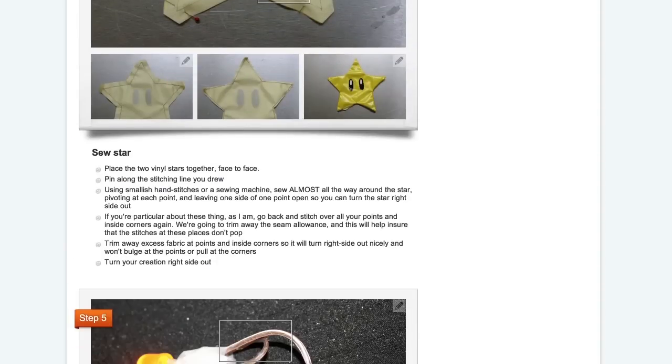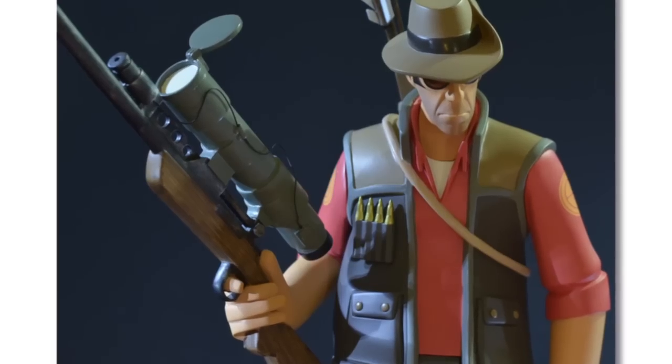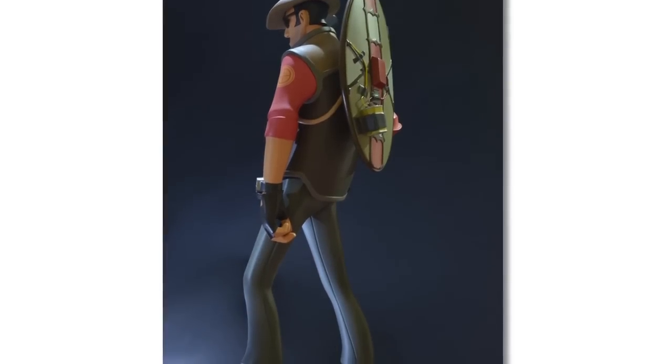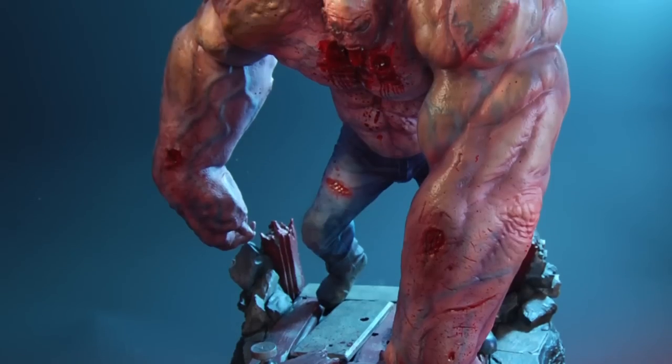Start your present giving off with a bang with this limited-edition Team Fortress 2 sniper statue by Gaming Heads. They sell other incredible figurines like the Half-Life headcrab zombie, the turret from Portal with built-in motion sensor, and the tank from Left 4 Dead 2.